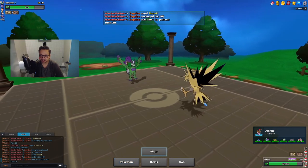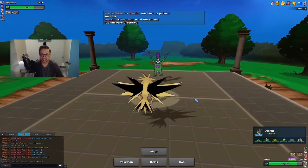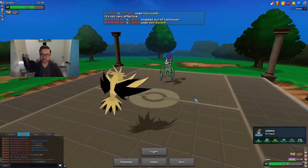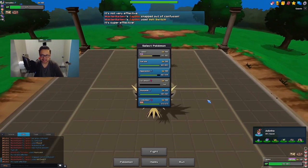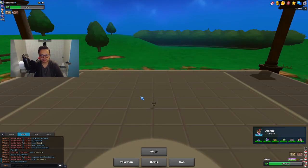I'm just gonna Volt Switch out of confusion. He Hurricanes again — I snap out, hit him back. The annoying thing is my team is slower, and he has Assault Vest. I think I have to bring in Sharpedo just to force it out, because Hippodon needs to be saved for Bisharp. Zapdos is poisoned, weakened, and he has Rocks up. I have Conkeldurr but I prefer to keep Hippodon. Hippodon isn't gonna do much to Tornadus anyway, so I have to bring in Sharpedo.